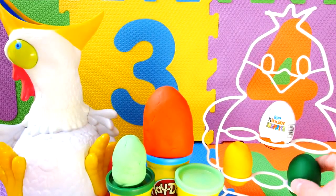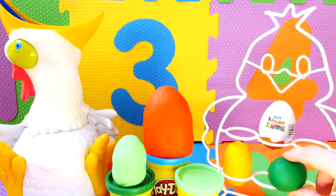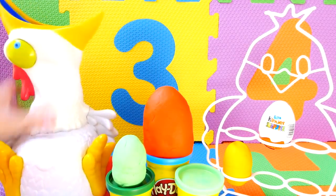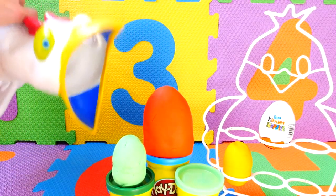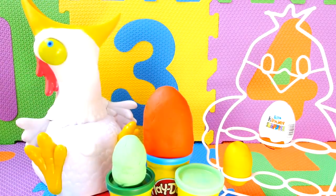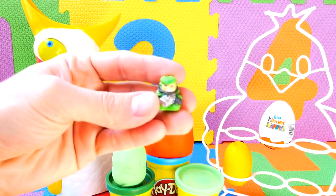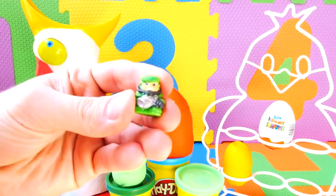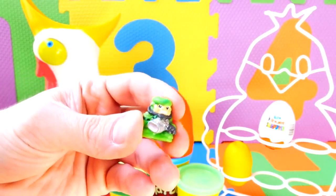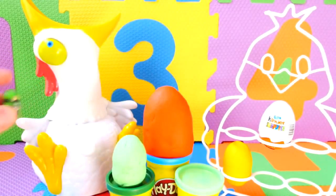Next up we got the green Play-Doh egg. So let's get it out of here and see if this chicken whoops it. Here we go, chicken. Whoa! Alright, that's enough chicken. Let's see what we got. And it's a green Cosmic Defender. He's even got a little gun with him. He's ready for action. Shoot that chicken while you're at it.